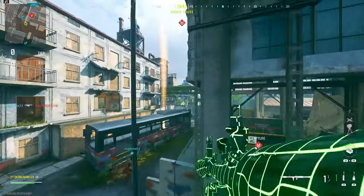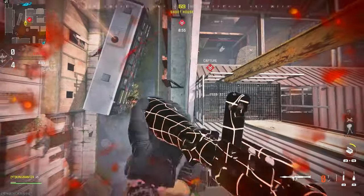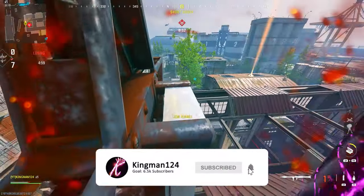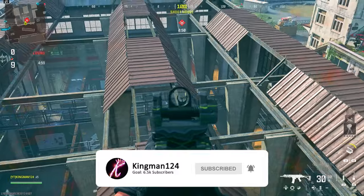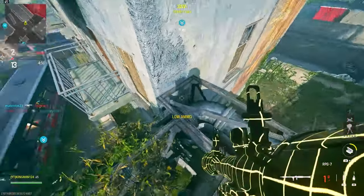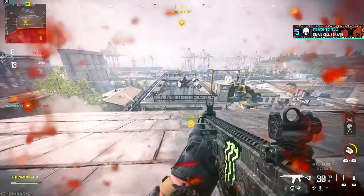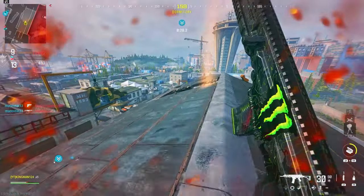For the first glitch, make your way to my location with an RPG. Jump and then shoot the RPG as soon as you jump — it will launch you into the sky, because this arcade mode is absolutely broken. Once you're on top of the roof you can fully explore on top of the pipes. If you want to get fully on top of the roof, just do another shot with the RPG.